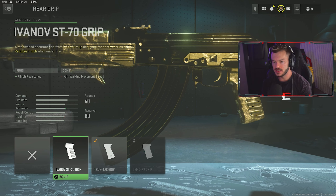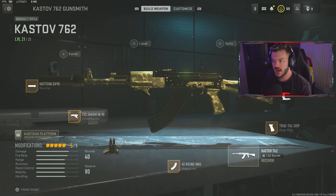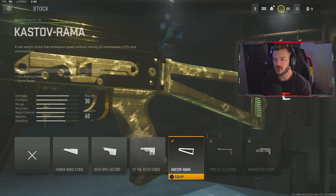We're actually skipping the barrel section and going straight to the underbarrel — we're throwing on the FSS Shark Fin 90, which helps with aiming idle stability while giving us no cons. I'm trying to minimize cons and give as much benefit as possible to make this gun easy and fun to use. For the magazine, I enjoy having a 40-round mag on this thing as opposed to the base 30. If you don't want to do that, maybe you can go with an optic.